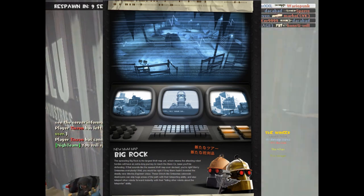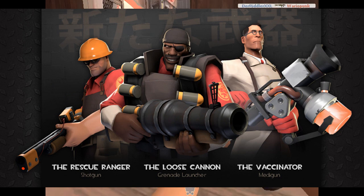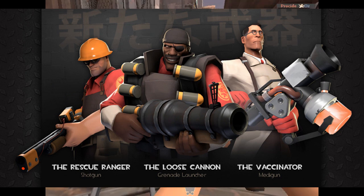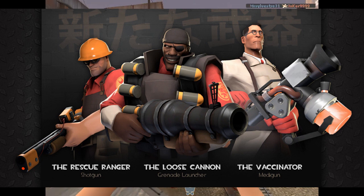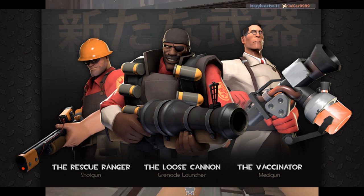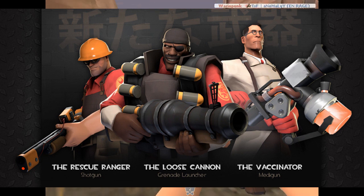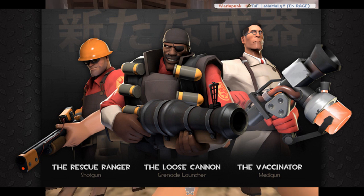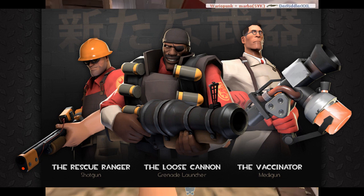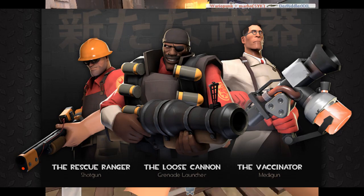Moving on to new weapons — by the way, the weapons don't have stats yet, they haven't released them, so these could be re-skins, but I highly doubt that. We have the Engineer Shotgun, the Rescue Ranger, we have the Loose Cannon, which is literally a cannon, and we have the Vaccinator, which is a new medigun for the Medic. Tomorrow, when this update officially comes out, the stats will appear and I'll talk to you about the stats in game.